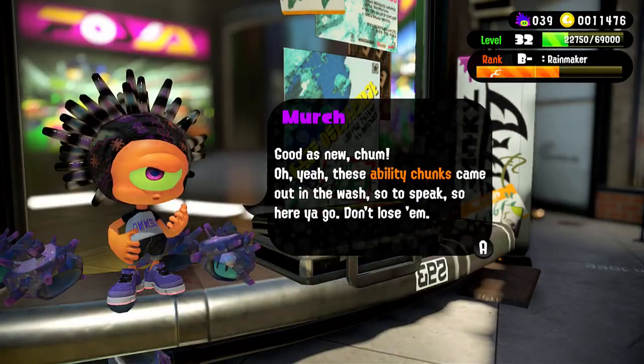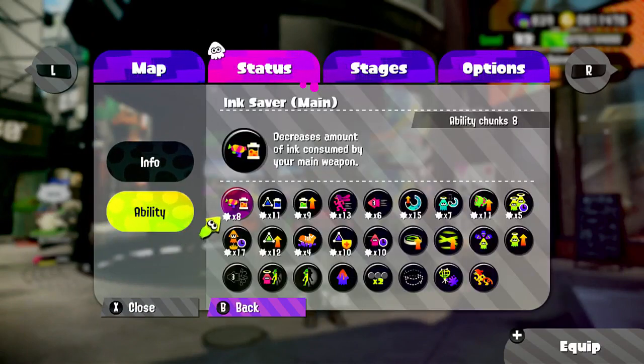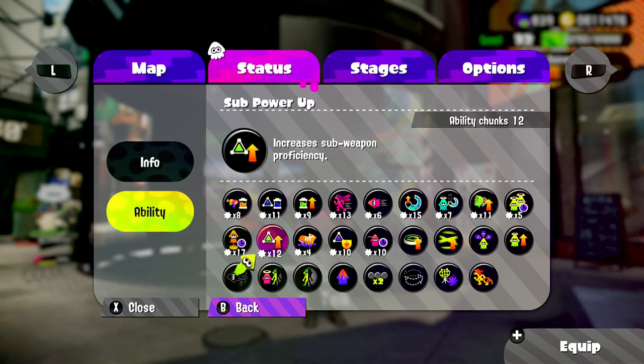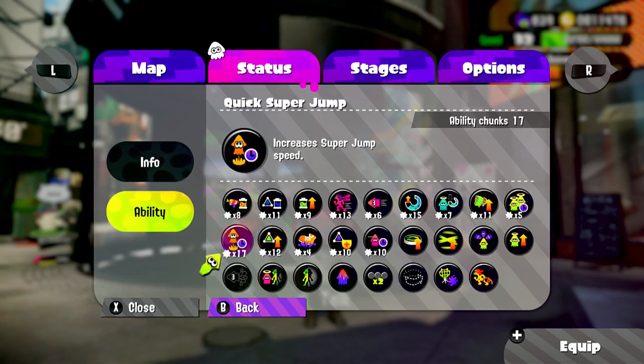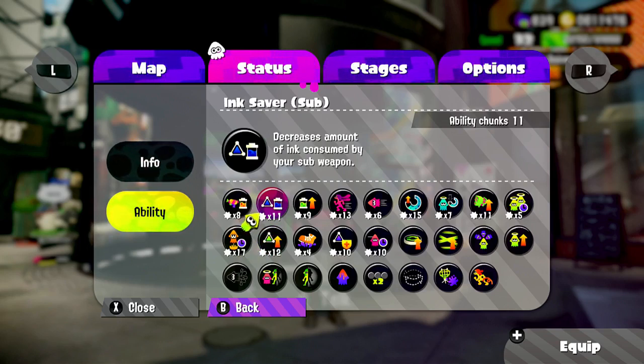There are various methods for ability chunks. Let's say you're trying to equip a new ability onto an item — the minimum requirement is 10 ability chunks. If you want two of the same ability on one item, it'll cost you 20. If you want all three slots on one item filled with the same ability, it will cost you 30 ability chunks. That can get quite expensive depending on how often you need to scrub.